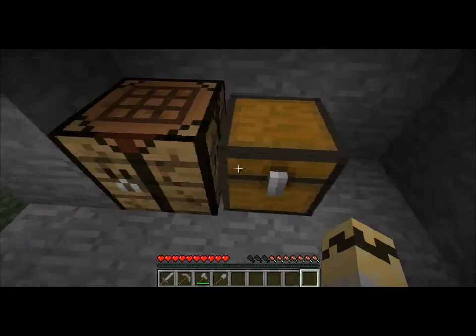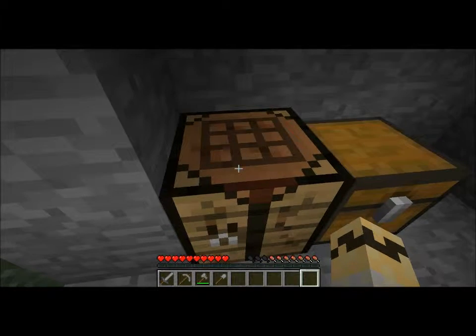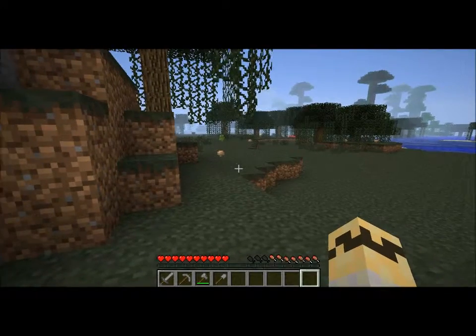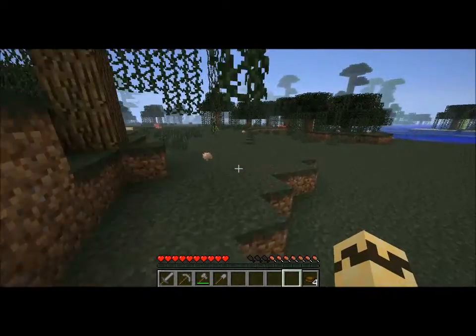Once the chest gets full, you can expand it by placing another chest next to it — I'll cover that in a later video. Now we really need food. One reliable food source if you're in a swamp or mushroom biome is mushroom stew. Those biomes are rare though. You craft bowls using three oak planks arranged in a V shape, and you get four bowls.